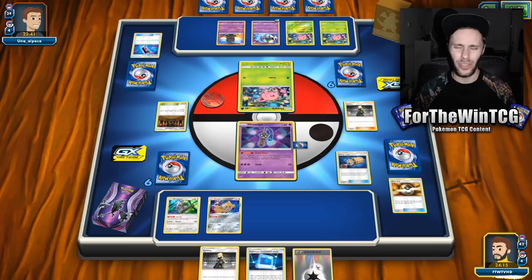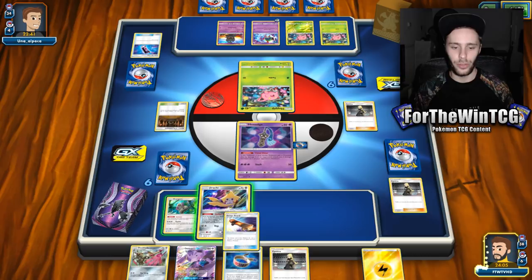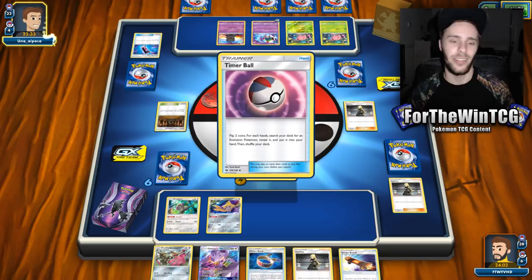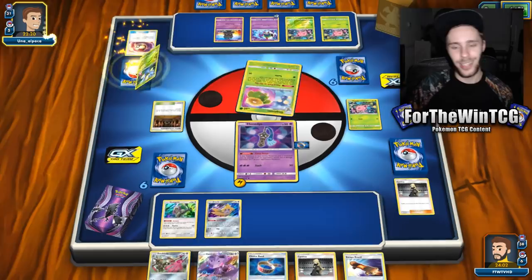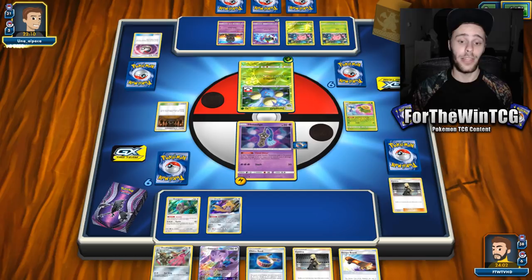I think attaching the DCE now is a bit of a misplay — they're going to KO me next turn. Let's just throw a Lightning here so at least we have a better route to attack next turn. Not benching the second Honedge was kind of upsetting because we're not going to be able to stream and attack once they KO this thing. The problem of going second is you don't really get the setup turn — they get the first crucial KO, which is quite the shame.